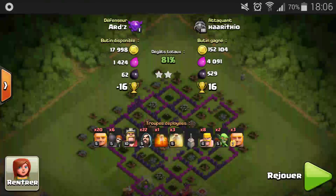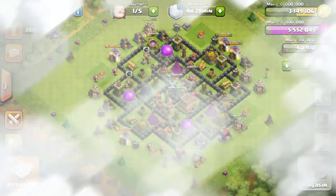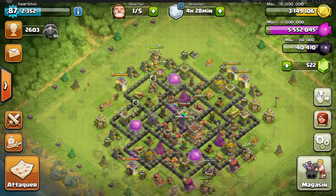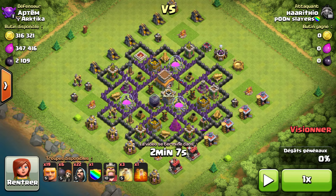With this strategy I've got 18 trophies, which is very solid for a 2-star on a Town Hall 8, and that puts me into Masters League. I'll now show you how to effectively use the shield to your advantage when attacking.